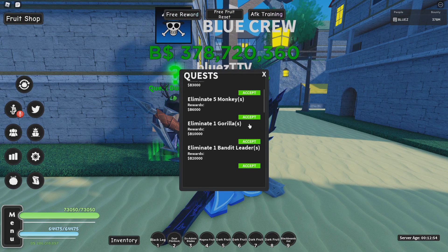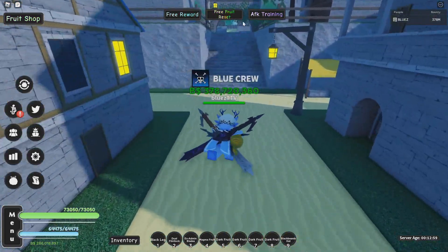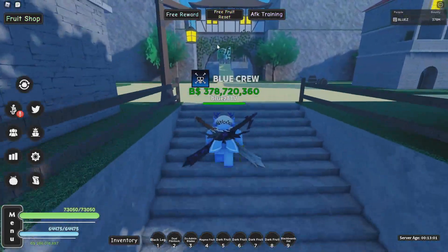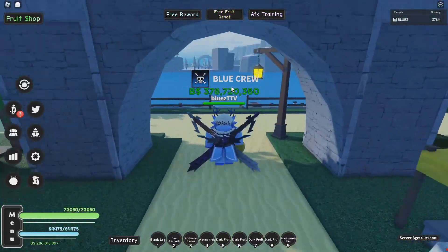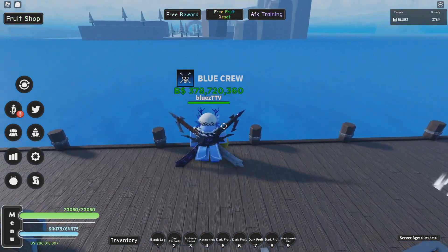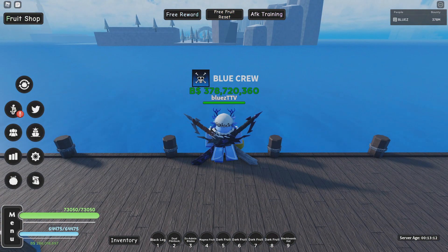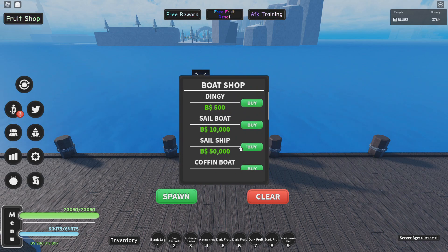Get around 250k belly however you do it. You can grab the bandit quest and kill some of those — they're just down at the top of the staircase. Once you keep doing that, just grind up. After that, head over to the front of the island, make sure your spawn is set again, and go into your boat menu and buy a sail ship to get there quicker — this is what the 50k is for.